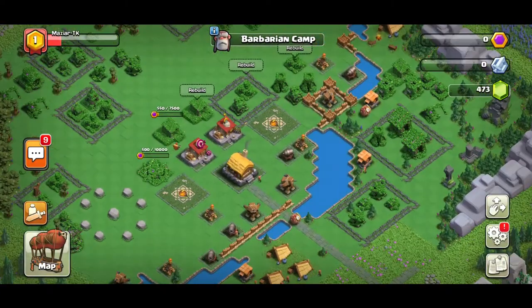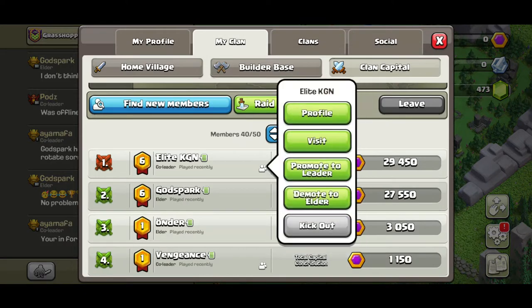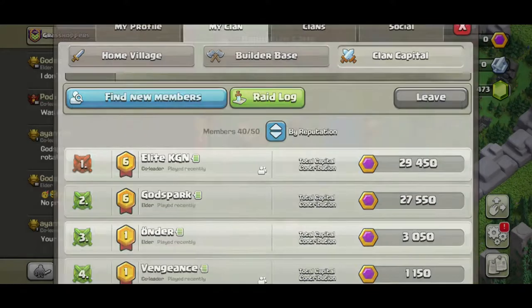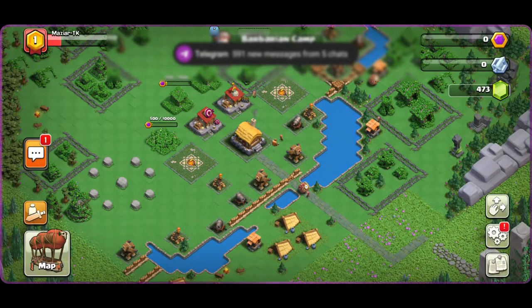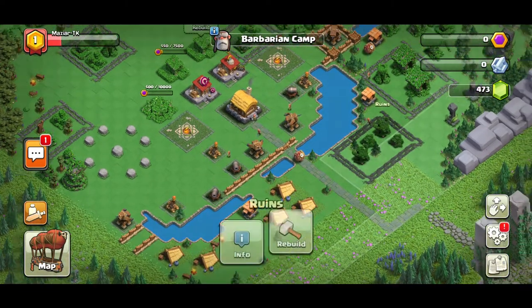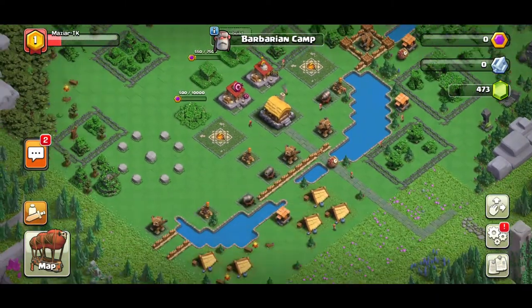When you unlock Capital Hall level two it's easy — you just have to contribute once. Once you hit Capital Hall level two you unlock the Barbarian Camp. Now it gets interesting: I just woke up and our member Elite KGN, a legend, donated and contributed 29,000 capital gold while I was sleeping. He got all these rooms unlocked — you unlock rooms by contributing and rebuilding.